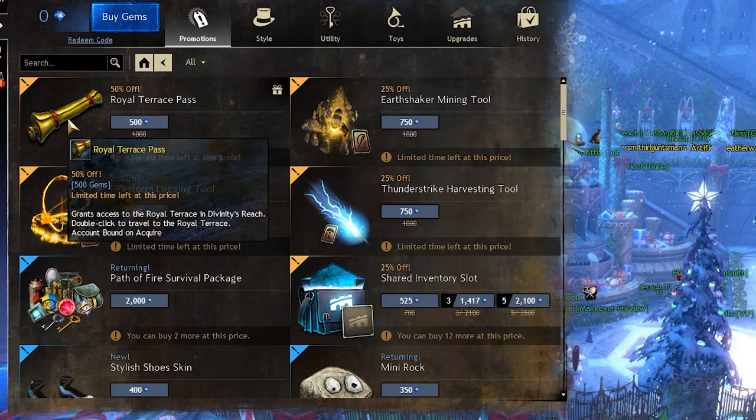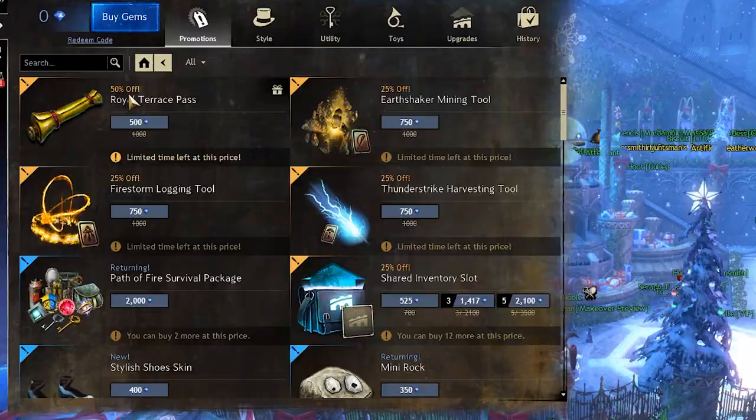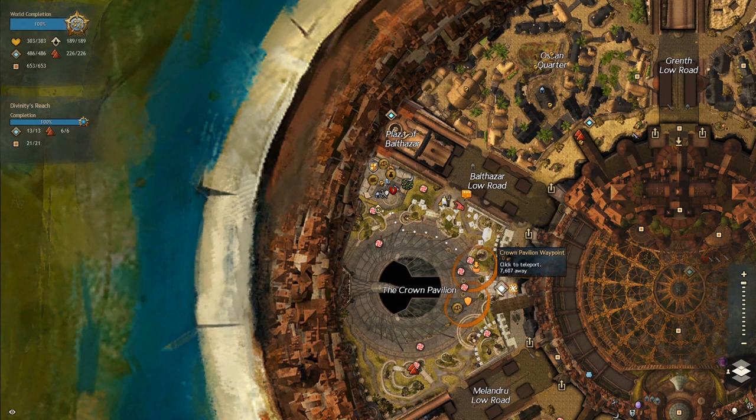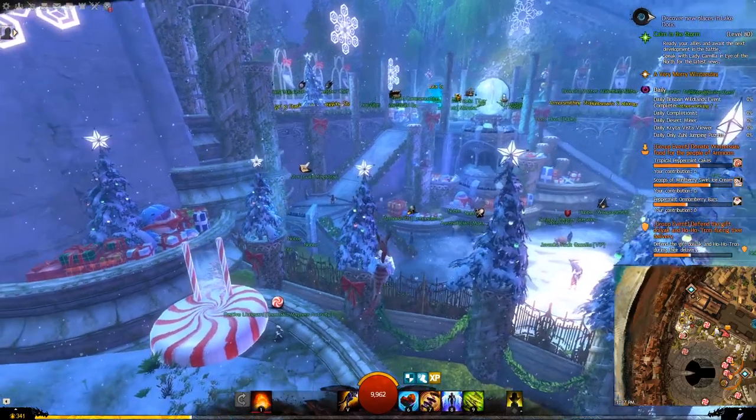The last item is the royal terrace pass which currently sells for 500 gems because it's 50% off. You can find this pass north west of the crown pavilion waypoint in Divinity's Reach. And this is what it looks like from the outside.